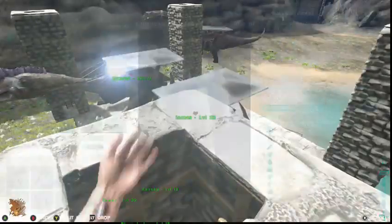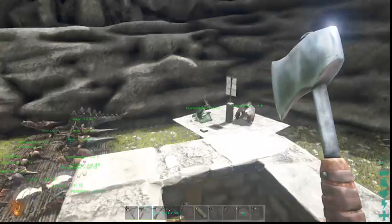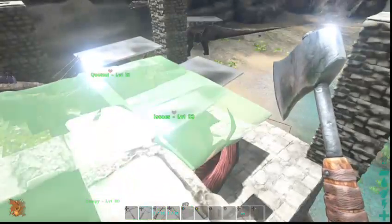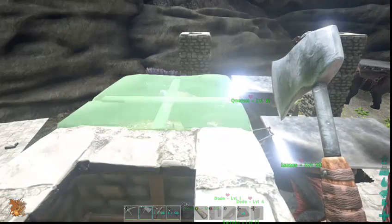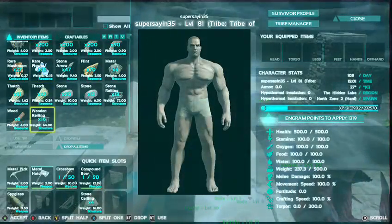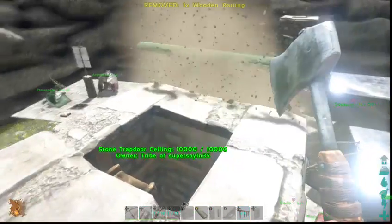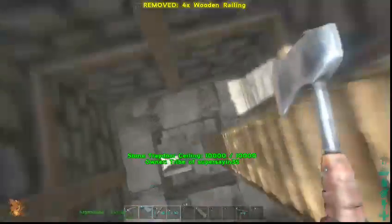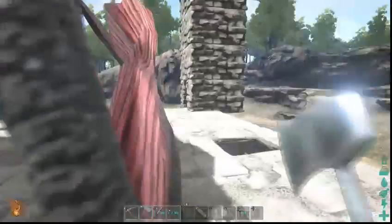I kind of want wood up here. I do have these — I could place one that way — but it won't look right, so we're just going to use wood. There we go. This might be a shorter episode today just because I have things to do.